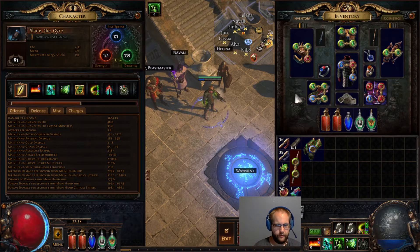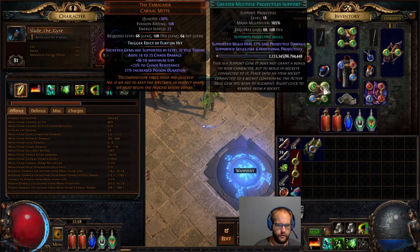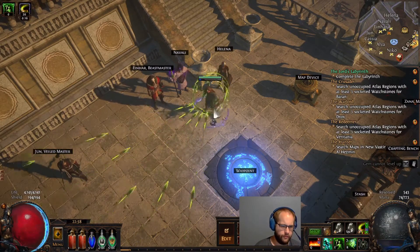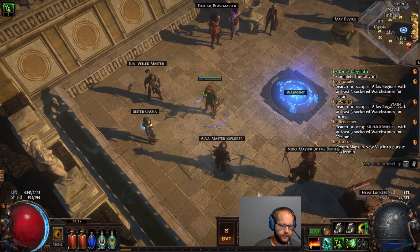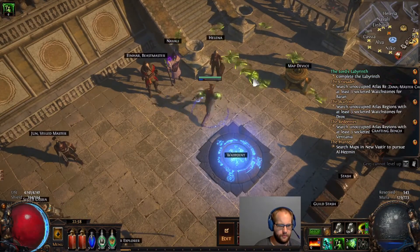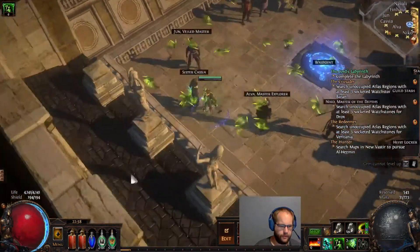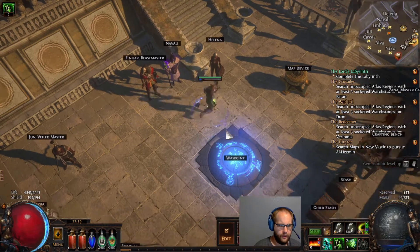Basic poison build — we're just using Venom Gyre. The unique mechanic is we want to pierce, we use Greater Multiproj which is common, and Whirling Blades lets us shoot out our blades after we catch them. We catch them, they spin around us until we have 30, and then Whirling Blades launches them around. Often while mapping, you're throwing them, catching them as you run forward, and killing other stuff as you throw them.